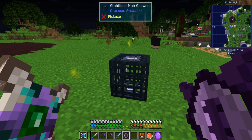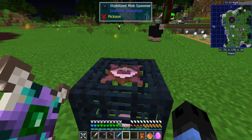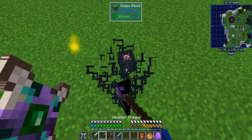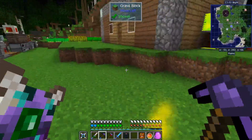So you're going to need these. You're going to take your spawner, which has by default the draconic core on it, and you're just going to right-click it — it'll swap out the core. What this lets you do is it lets you spawn the mobs without being close to it.